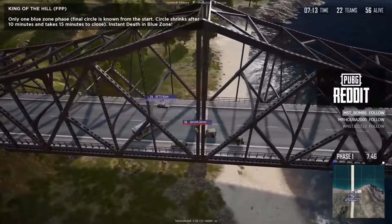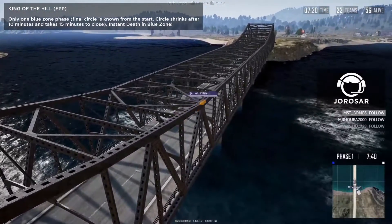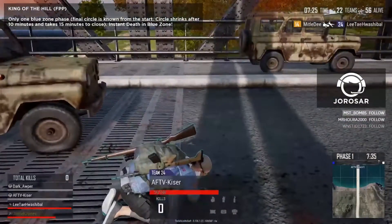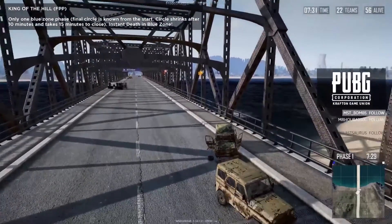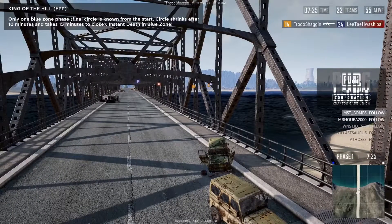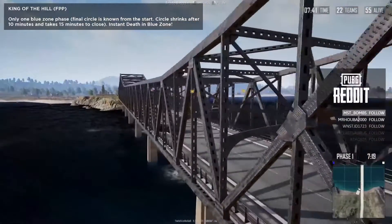A team kill there onto Jamie to start things off — not exactly ideal. And they're just driving past him. That's hilarious. That's two people down there — awkward. Getting the observatory and also getting the crates early on can end up being extremely beneficial. We've got 55 people left alive, still 22 teams.